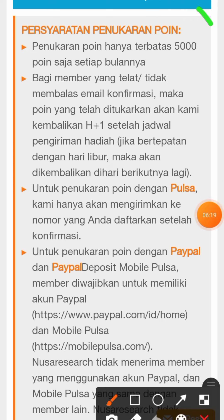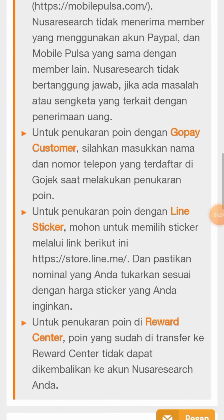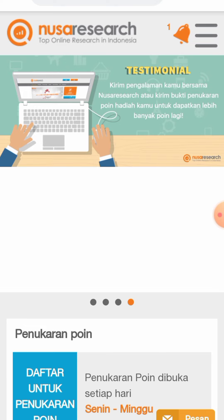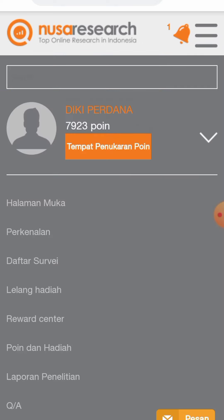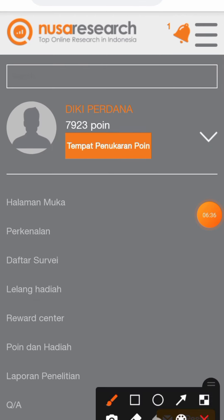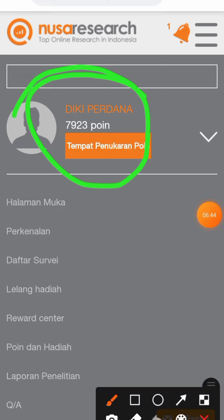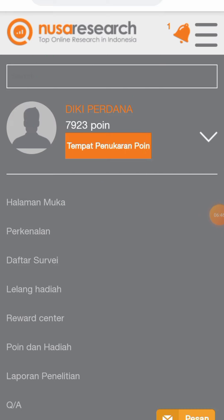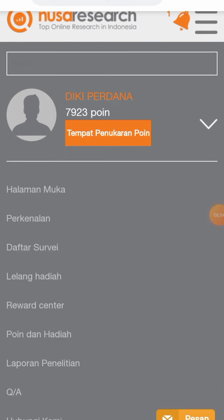Kalau lebih dari batas, kita bisa menukarkan ke bulan berikutnya. Kalian bisa WD ke GoPay, dan disini ada Dana juga. Poin admin saat ini 7.000, tapi di bulan ini admin sudah melakukan penukaran poin sebanyak 5.000. Jadi tidak bisa lagi melakukan penukaran poin — batas penukaran poin setiap bulannya cuma 5.000.